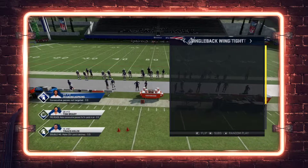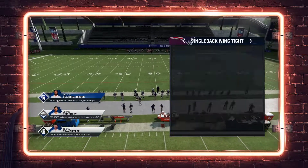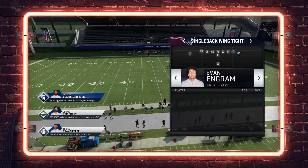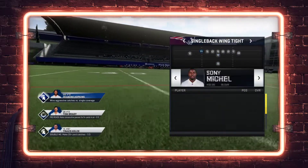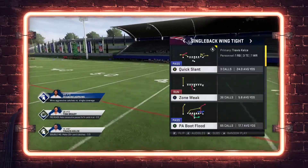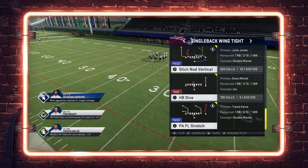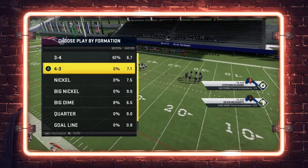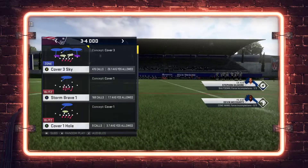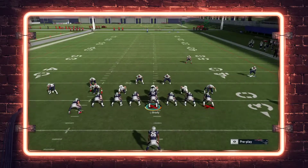The play we're calling is flanker stretch. I do have double move elite on Kelsey — the problem is he's slow. I want to show how he lights up on this play. If he had a little more speed, or if you have a wide receiver with double move elite, this would be money. But right now Gilmore is following him around, so he's probably going to get shut down.